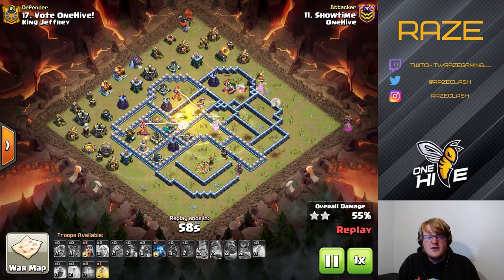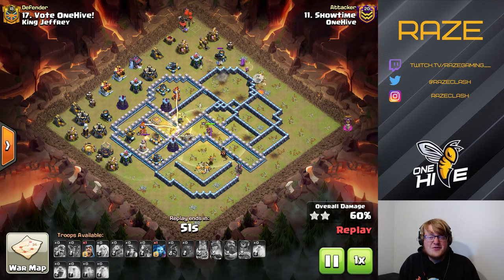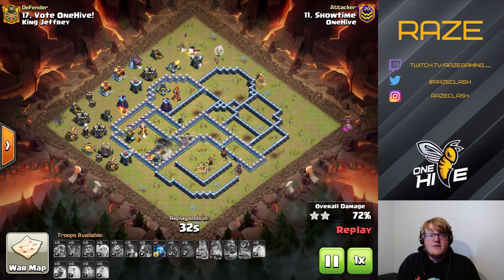The Royal Champion comes out and attracts all the miners to her, but they're going to die to the X-Bow, wizard tower, scattershot, and inferno tower. There's a lot of damage on them and they can't really face that without the warden ability or at least a heal spell. Without any of those, this is going to end up at around 80-something percent.